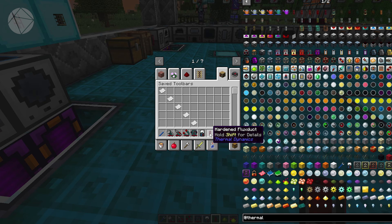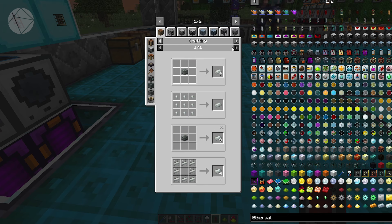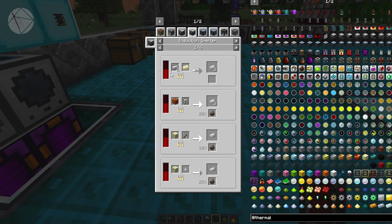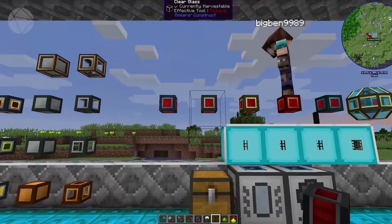To get Hardened Flux Duct, you need the Induction Smelter — that's where you make invar. Anything past redstone, the Induction Smelter is your best friend. To make invar, you need iron and nickel — I believe it's two iron and one nickel in the Induction Smelter. It makes three invar. Then you craft the hardened flux duct from that.